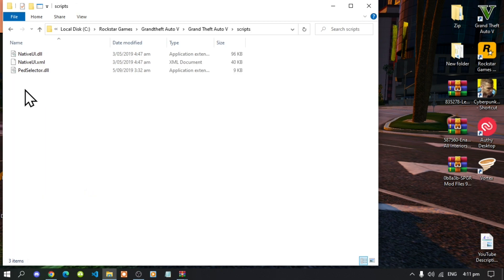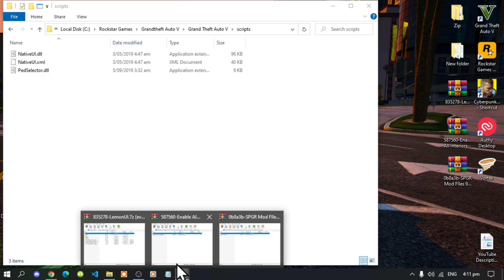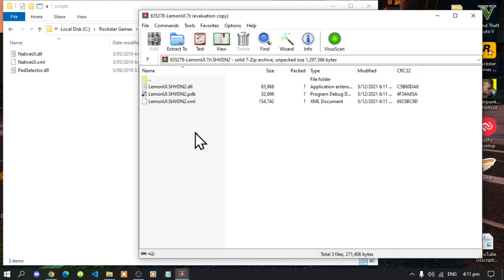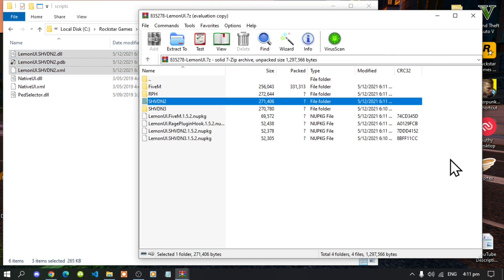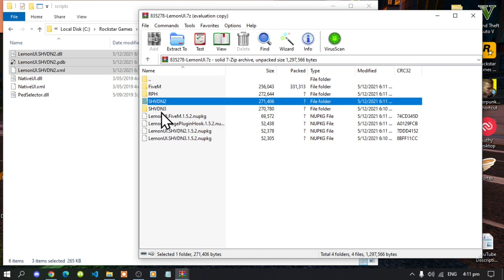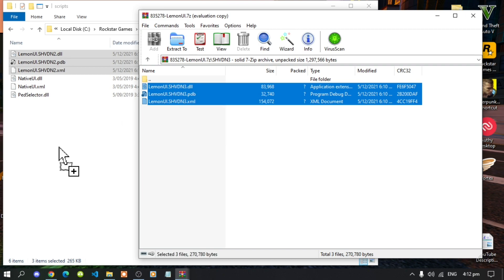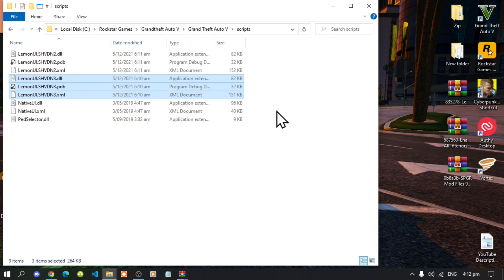Open up your Scripts folder and now let's begin. Open up your LemonUI extract folder, go to your SHVDN2 folder, select all the files and drag them inside your Scripts folder. Next, open up your SHVDN3 folder, select all the files and drag them inside your Scripts folder. Then exit out of your extract folder.